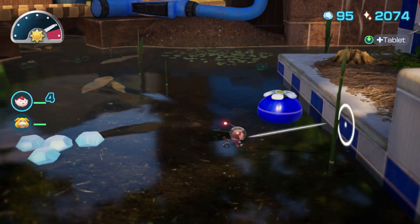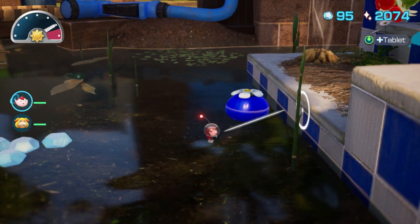So you have the blue pigment onion stuck in the water, you don't have any blue pigment to get it, and you're trying to figure out how to get it out.